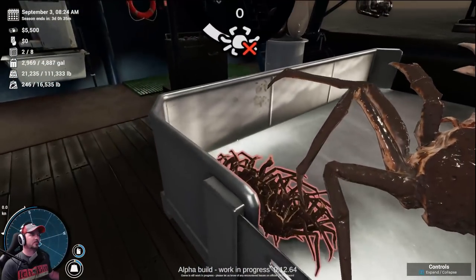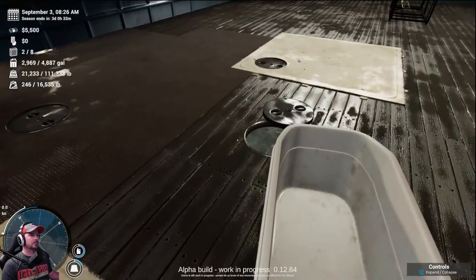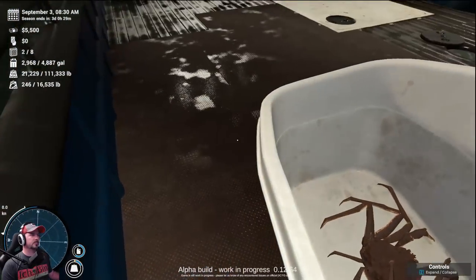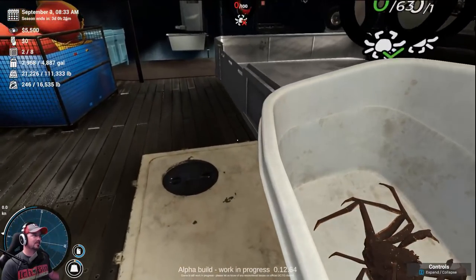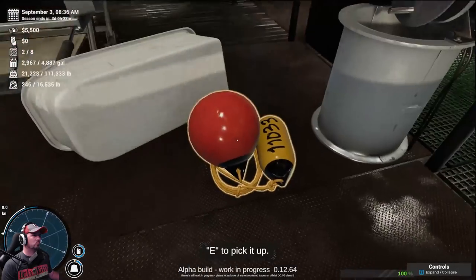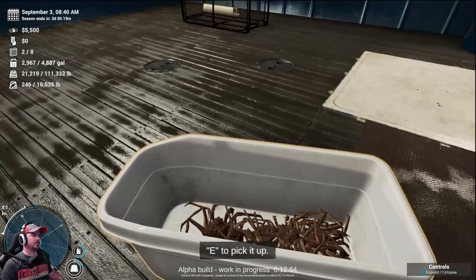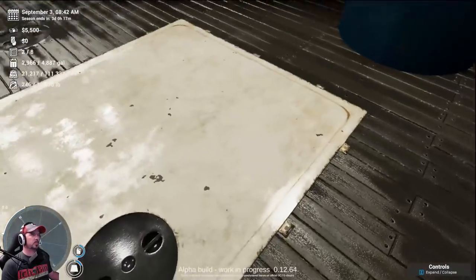I don't know what to do now. We picked that one up — these are our bad ones. Let's find out what we can do with them. I'm not sure what we're supposed to do with them. They don't go in a tank, obviously. We're just going to put them there for now. I don't know what to do with them — I don't think they go in this one, so we'll close that up for right now.